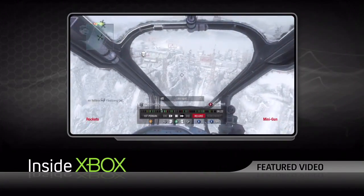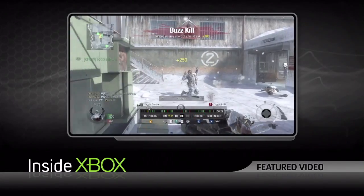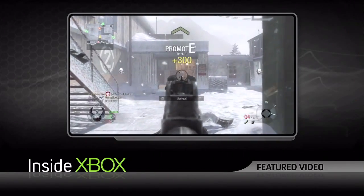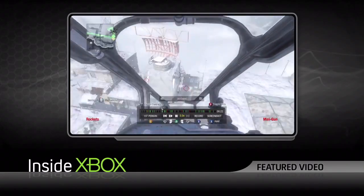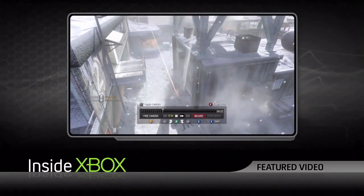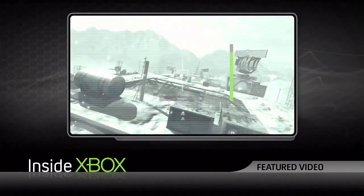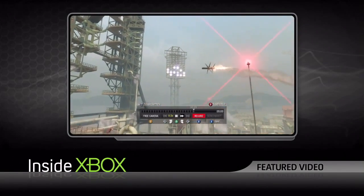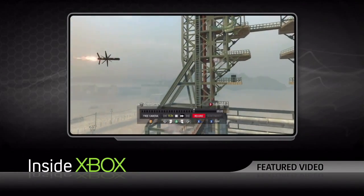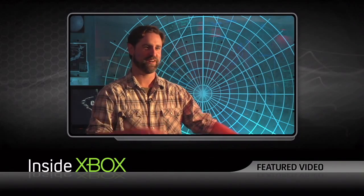We begin where the multiplayer trailer for Black Ops left off: with Theater Mode. Dan Bunting explains you can switch the camera from any player's perspective in both first-person and third-person. You can detach the camera and go into free cam mode, which allows you to fly anywhere on the map. When you pause the game and go into free cam, you see all the particle effects in their full glory, just frozen in time, making for really awesome footage.